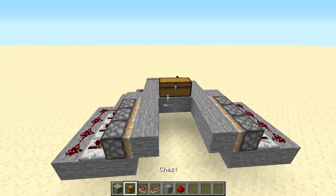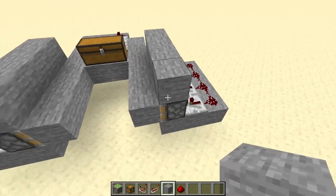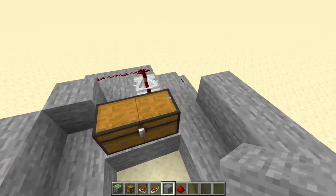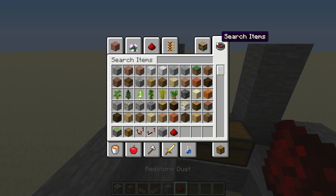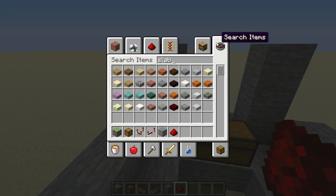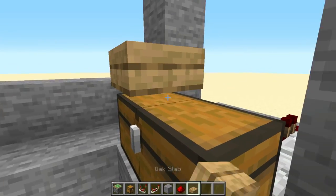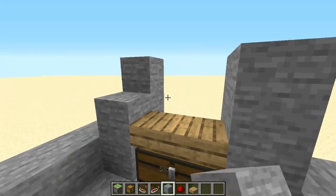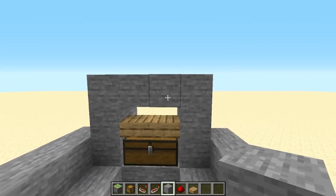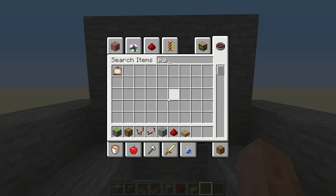You're gonna want to hide those pistons. In this part you want to grab a slab and place it on top of the chest, and then place a block on top of the slab and then place a painting.